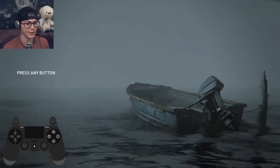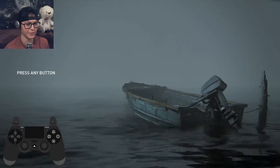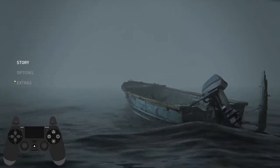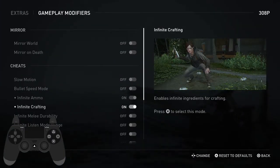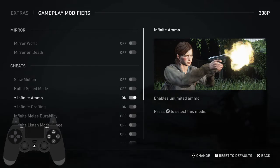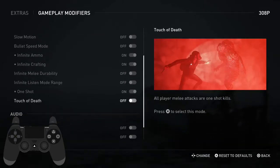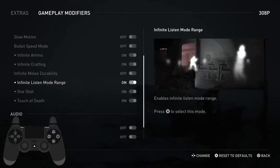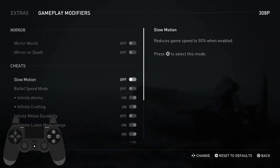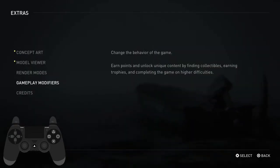Since we're doing unrestricted, I'll show you some of the settings I use. It's unrestricted, so we can use whatever modifiers we want. I definitely suggest having both these on. We don't really craft anything, so that's not necessary, but infinite ammo you should obviously use. One shot is important. I don't know if I melee anybody, but I always have touch to death on. And why not have infinite listen mode on? I've never used it in a run, but you might need it if you get into a weird situation. Slow motion is obviously a no-no. Those are my settings.